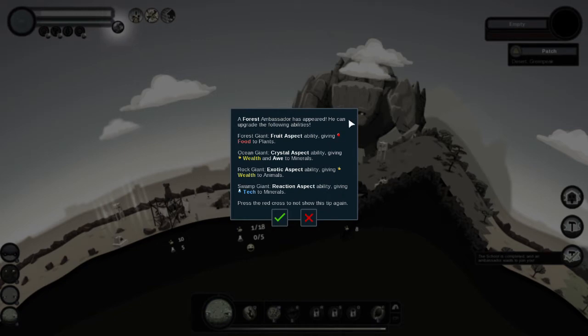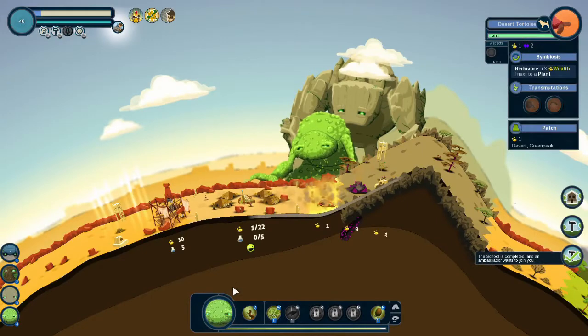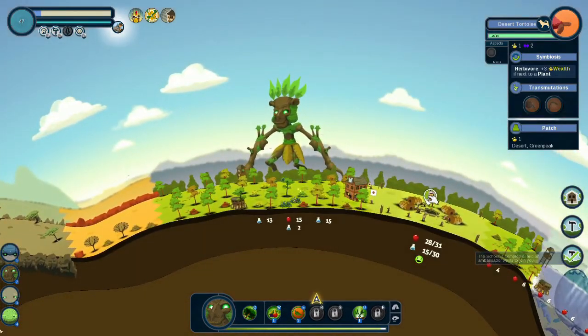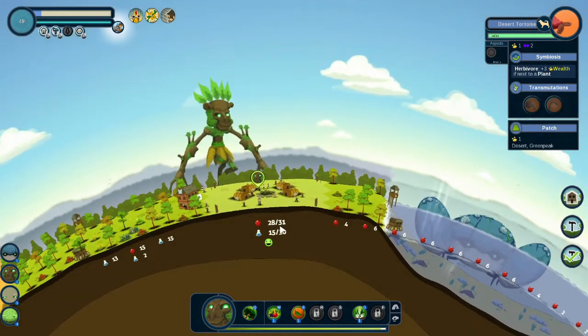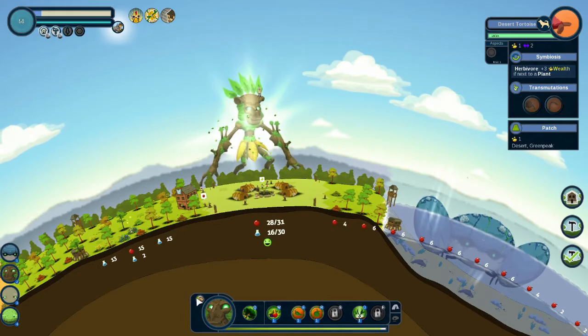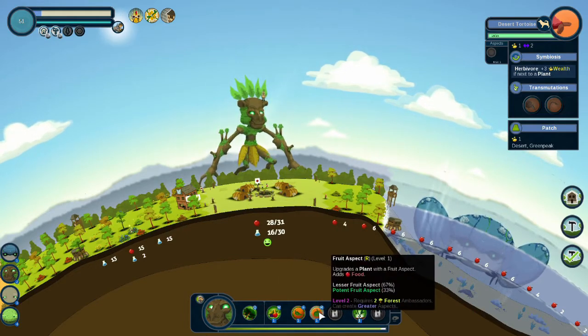Each giant — any giant — can pick up an ambassador, and that increases their skills. You can see here: food aspect for the forest giant, ocean giant gets the crystal aspect, rock giant gets exotic, swamp gets reaction. So we go to our forest giant guardian and pick up the ambassador. And there we are — he has an ambassador. He can use food aspect.